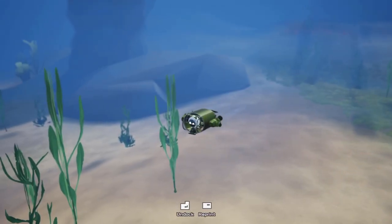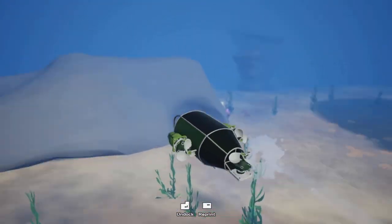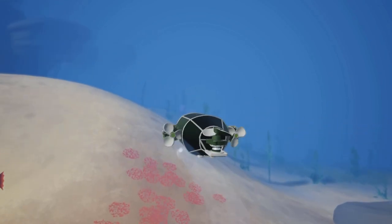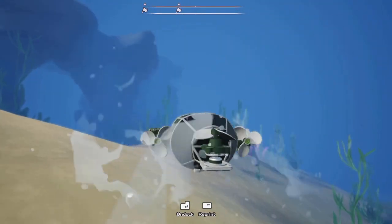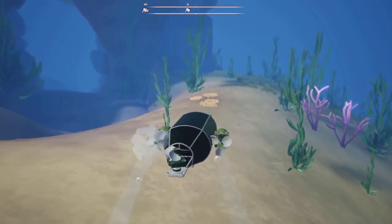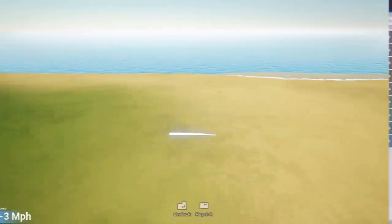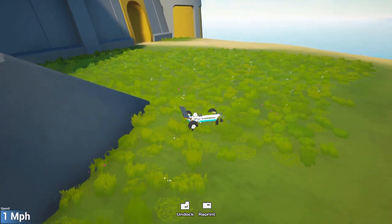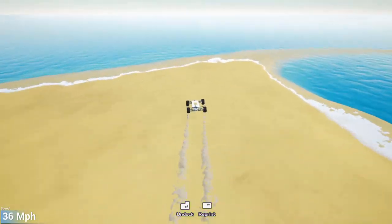Submarines are definitely one of the fun things you can do in this new update. Next we're going to check out some surface-to-water physics, just to see how those work — basically what happens when you're flying or driving and then crash into the water. We'll see how realistic they are. So I'm on a beach in a little basic car buggy race cart thingy, and I'm just going to drive into the water and see what happens.